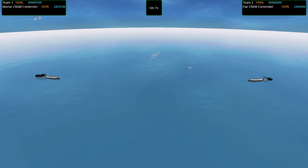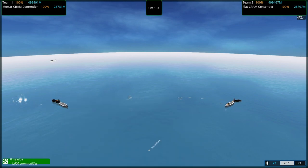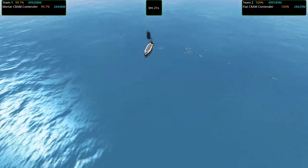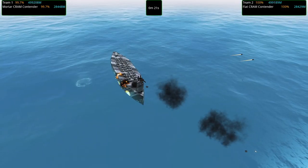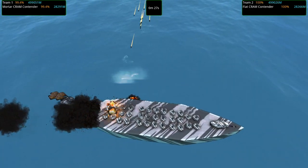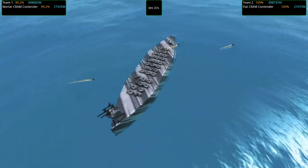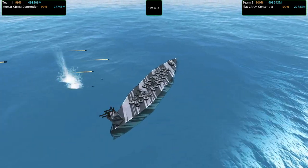Flat cram contender fires first - mostly misses. Mortars are flying up. Most of these things move at about 30 meters per second, so they're going to miss a lot. First blood goes to the flat crams. Looks like most of those are hitting the side armor, which is doing not a hell of a lot because of the nice armor stack in there. The protection masts are actually going to get messed up a little bit. The mortars are much better protected with that little ring there.